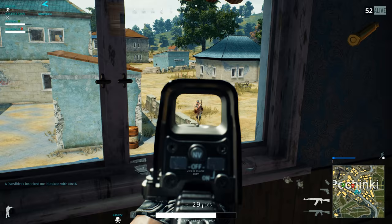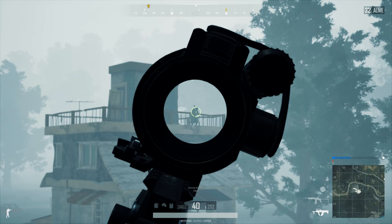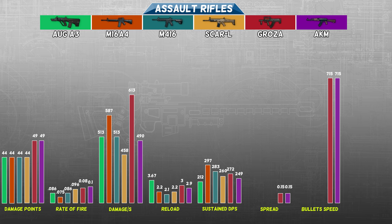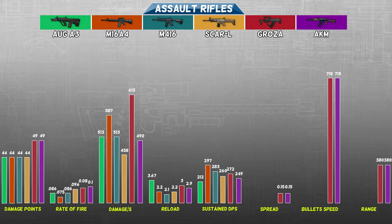When we speak about recoil, the AKM immediately comes to mind. This gun shares its spread rating with the Groza at 0.15. Both of these guns have a significant upward kick, so be ready to bring your mouse down as soon as you pull the trigger. Neither of these guns can attach foregrips or stocks, so you will always be dealing with the recoil in full force. They also share the same bullet speed at 715 meters per second and the same range rating of 380. Not only do you have to deal with strong recoil, but you will also have to lead your target a lot more compared to some of the other guns.